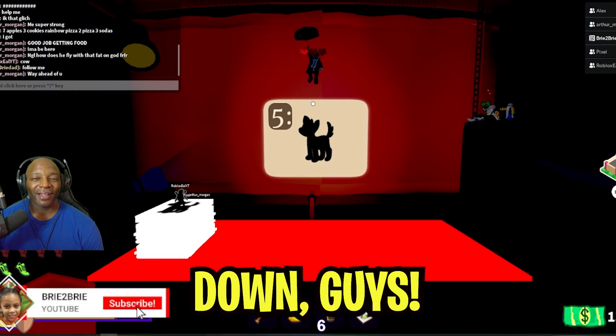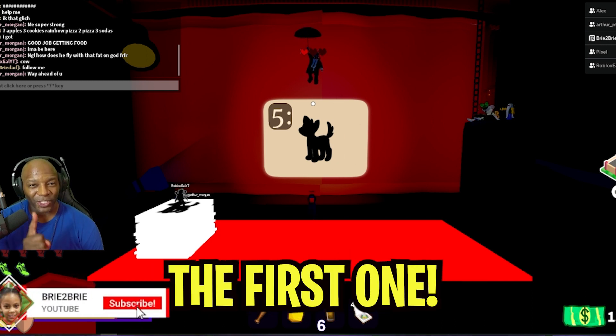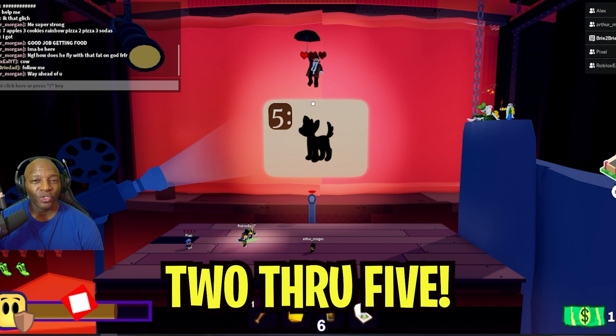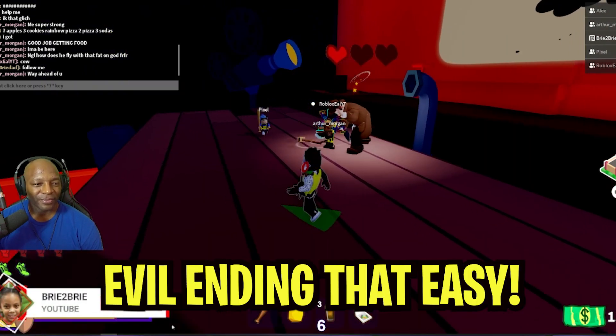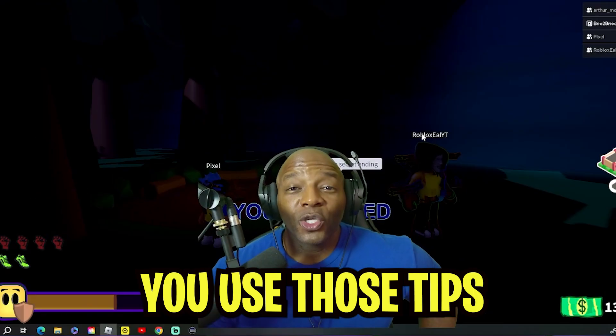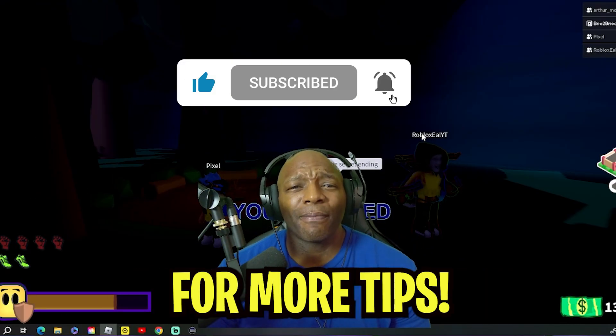We've got the memory test down, guys. Either write it down, or if you've got a great memory, just remember — round one gives you the first one, round two will give you two through five. You got it. Evil ending, that easy. Make sure you use those tips if you want to earn the evil badge. Make sure you like and subscribe for more tips.